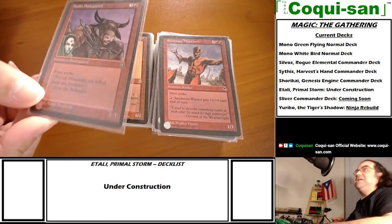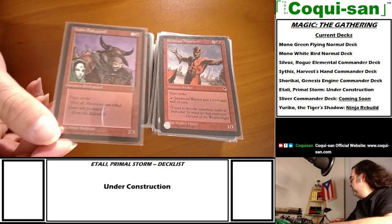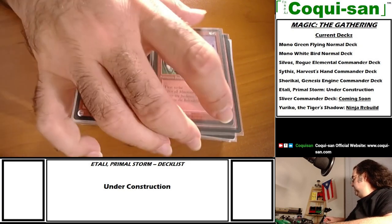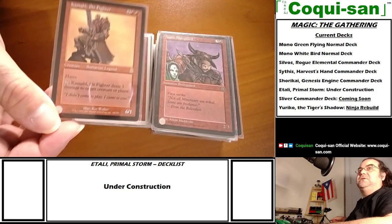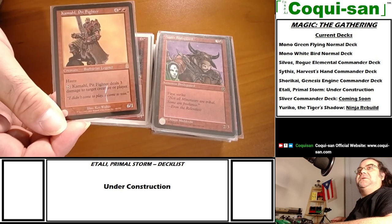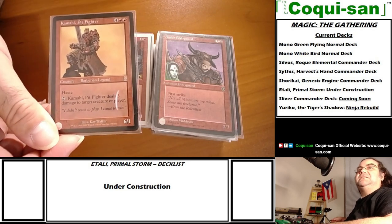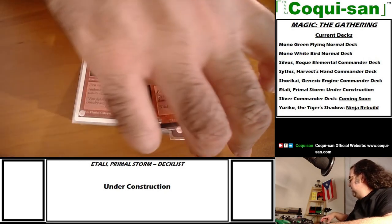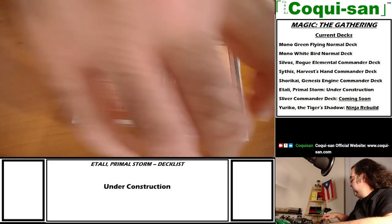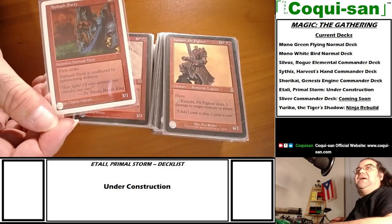Anaba Bodyguard is a straightforward first striker, a 2/3 creature for four mana - good solid blocker. Then there's the legendary barbarian Kamahl, Pit Fighter - he has haste, and if I tap him he deals three damage to a creature or player. Very solid options.